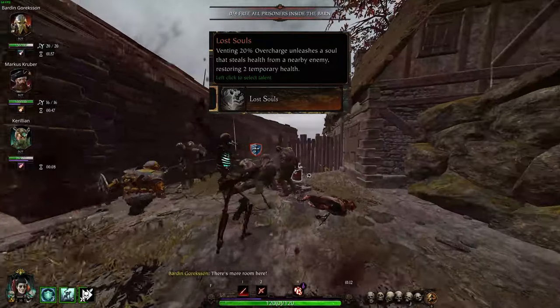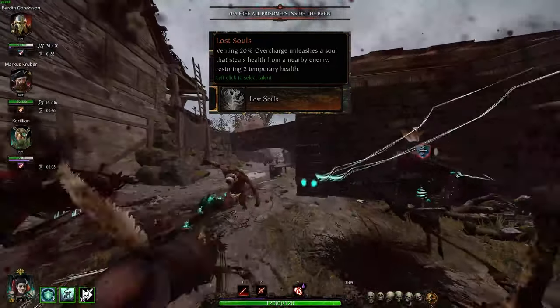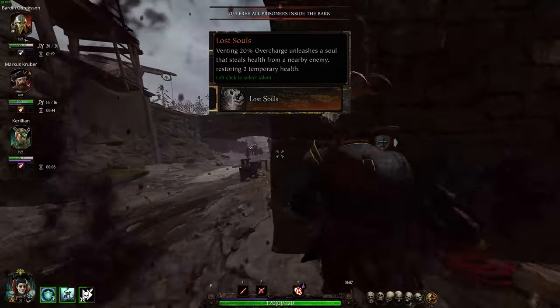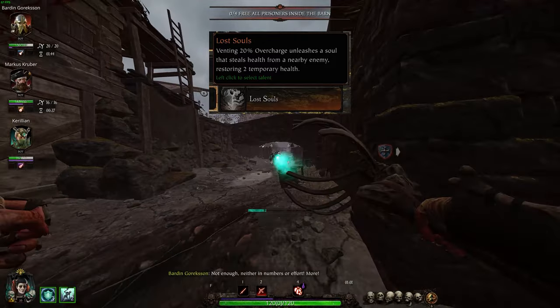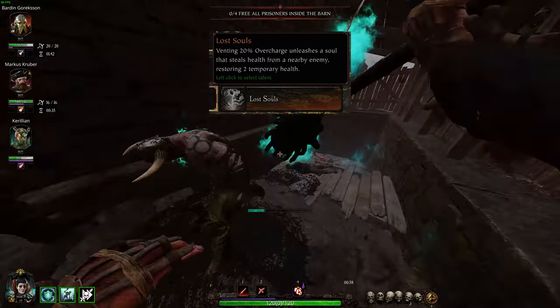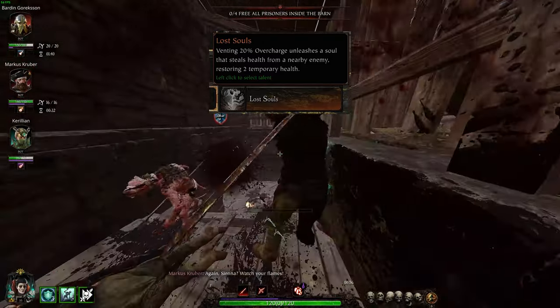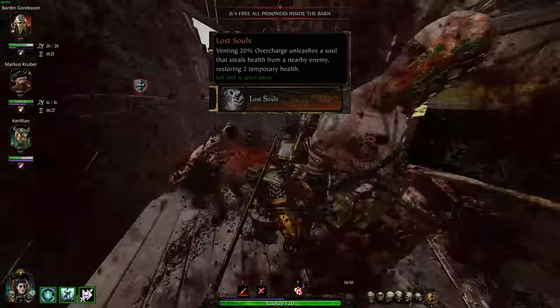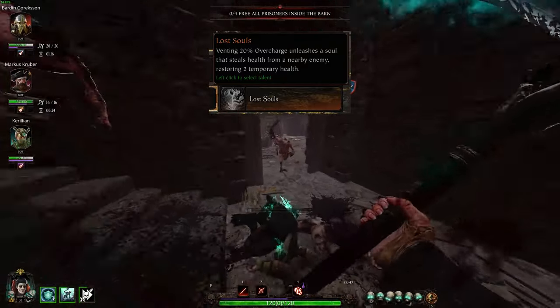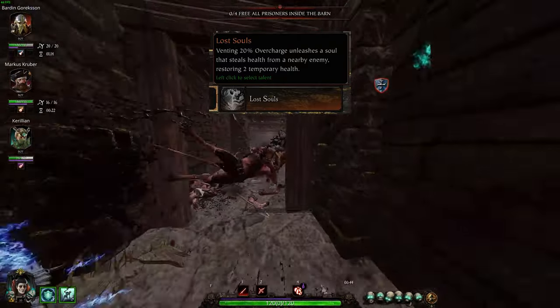Lost Souls — an underwhelming talent. When venting 20% overcharge, it unleashes a soul that steals health from a nearby enemy, restoring 2 temporary health. I didn't bother to try this simply because of how underwhelming it sounded, though I'm curious whether it's 2 temp health per second until they die, or simply 2 health flat. I ran Curse of the Undeath for this one.